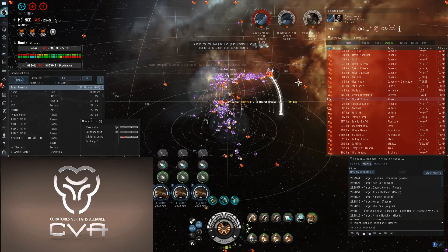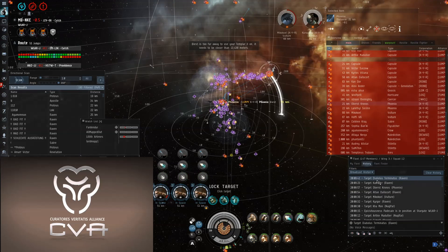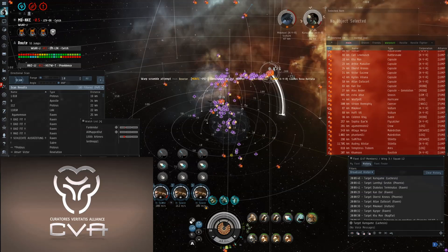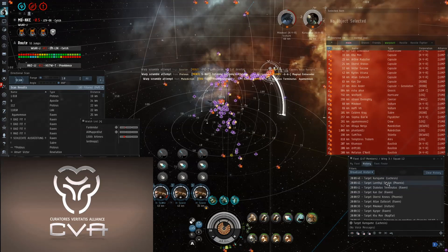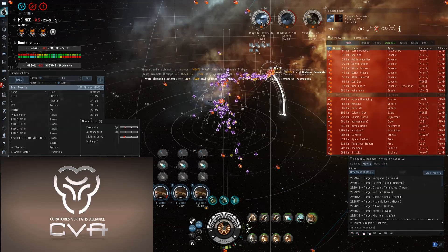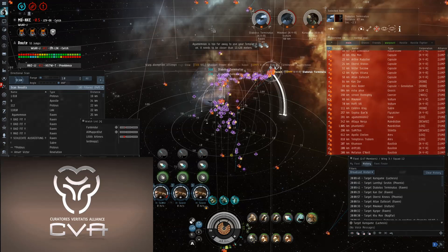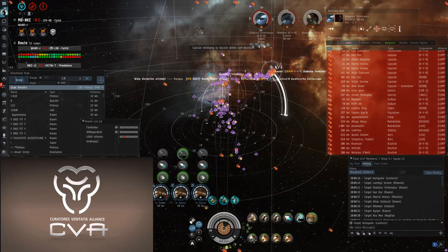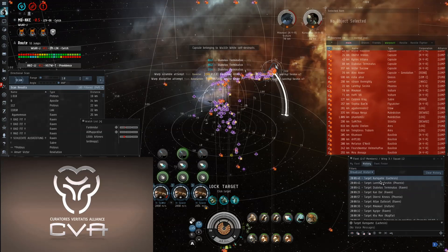I spent an embarrassingly long time flying in fleets without being aware of the broadcast window, and trying to furiously select targets from the overview as the FC called them. While it's possible to fly this way, it's a long way from optimal. Using the broadcast window will let you rapidly get on the right ship to apply either reps or DPS, and drastically increase your effectiveness in fleets.